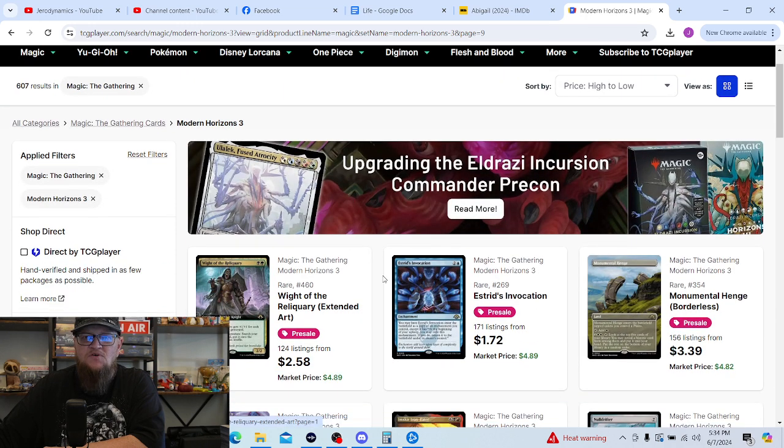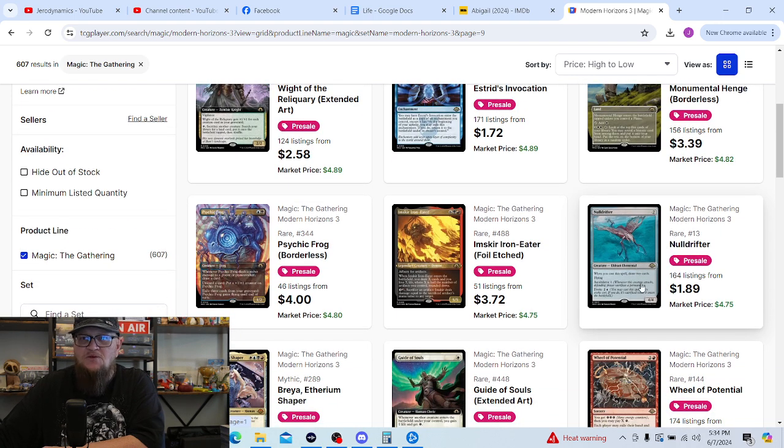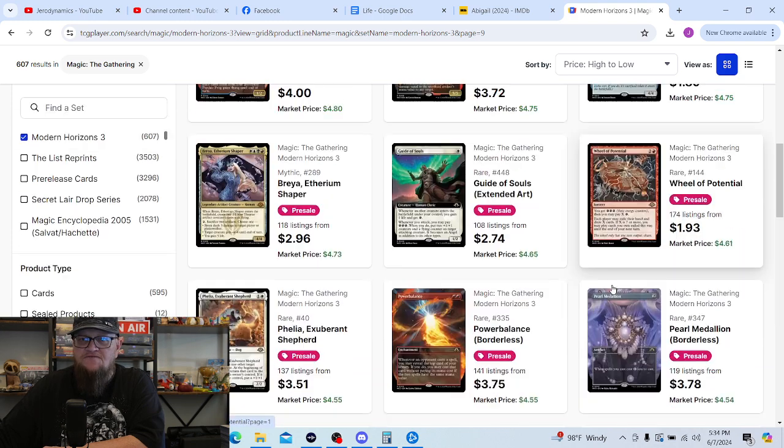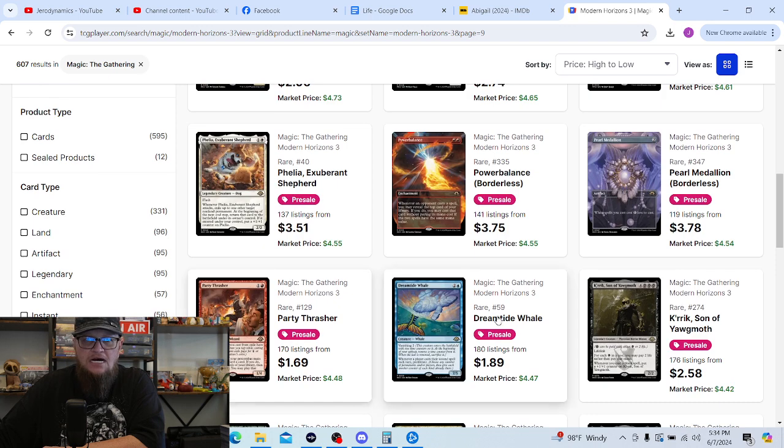Getting towards the end — Knight of the Reliquary, definitely want the full-art version of that. Estrid's Incantation — eh. This is the version of Monumental Hedge I'd like to pull. Psychic Frog — if I pulled that, it's hilarious, I want it. Null Drifter — I need to get a copy of that; the retro-frame would be cool. There's Breya, Guide of Souls, Willpower Potential. Felia again — super cute dog. Power Balance cool version but don't really need it. More medallions — cute.